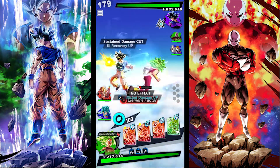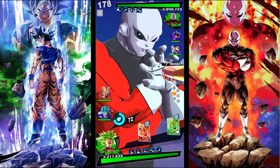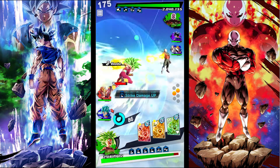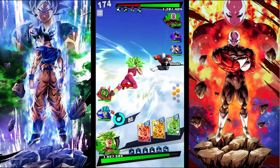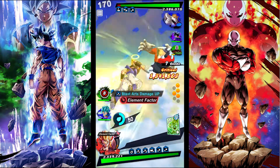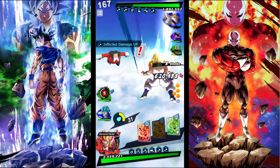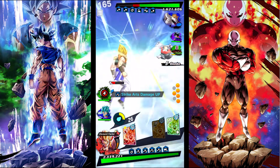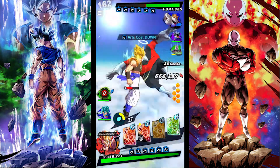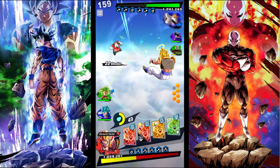Alright, first match over here against the Universal Survival Saga team. I'm gonna switch into Gogeta now to see what he does. So whenever Gogeta enters the battlefield, he gets 20 ki and then he gets an uncancellable 50% damage buff. And for that 15 timer count, he does get a draw speed up by 1. Pretty good.